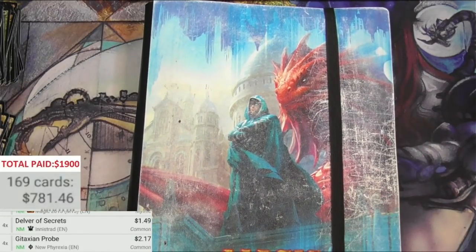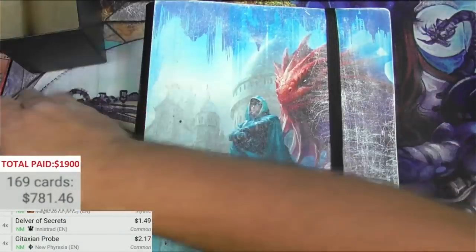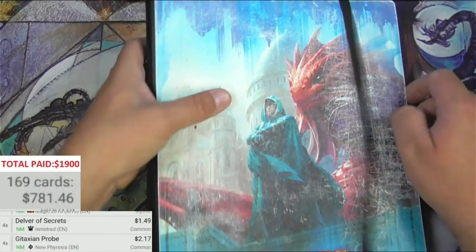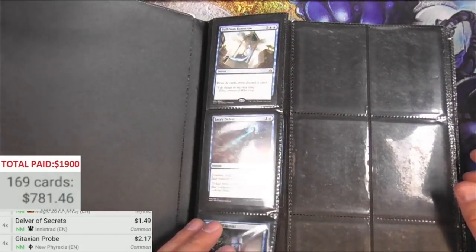Here's a Jace and Niv-Mizzet binder — it's been around the block. Let's get into this. Is this where the Thoughtseizes are? No. What in the world is going on here?